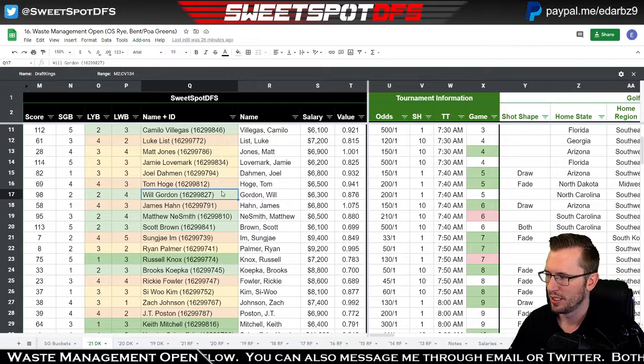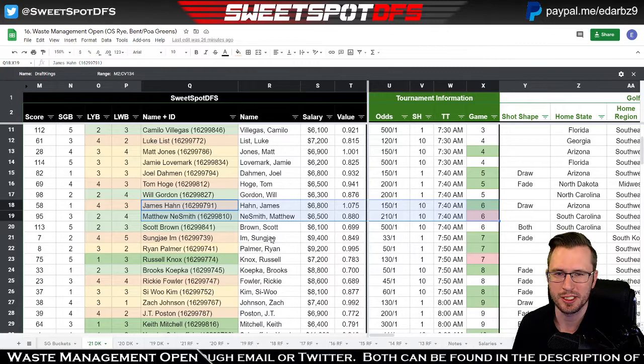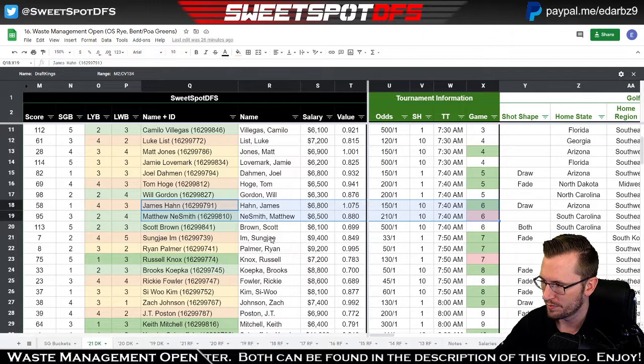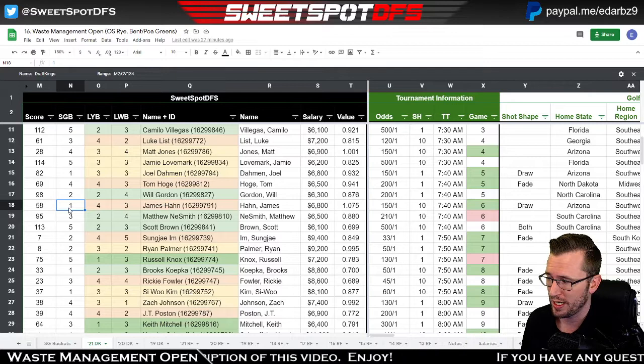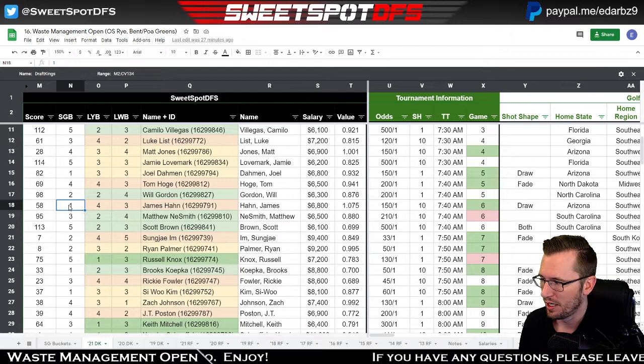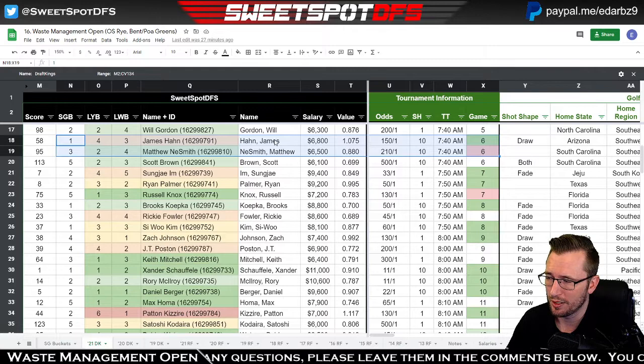The next group that has two highlighted players is James Hahn and Matthew Neesmith. If you follow the 6K Range on Twitter, James Hahn is on their list. He missed the cut last week, but overall he's been playing pretty well. His strokes gained bucket is one, meaning all his strokes gained stats are positive. I think that's a pretty good combination to pair with Matthew Neesmith — I might start my showdown lineups there.